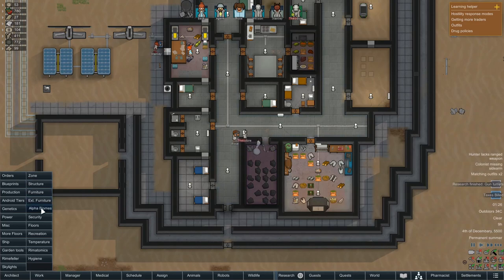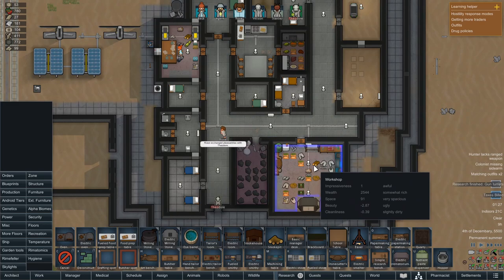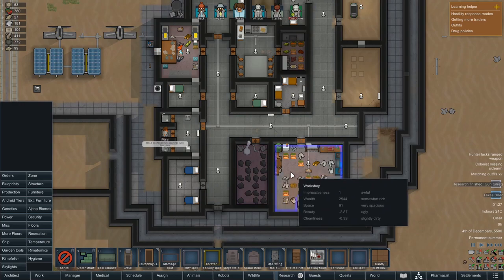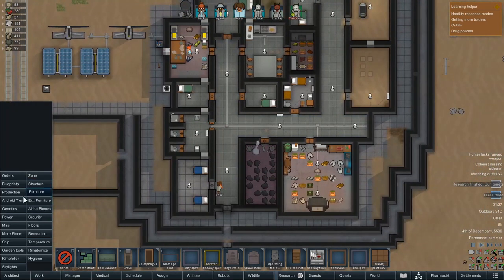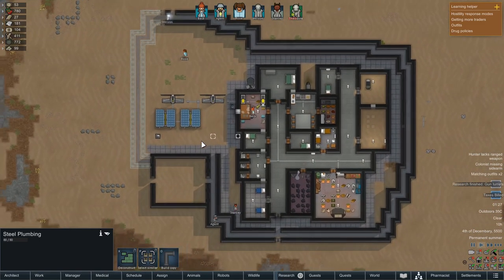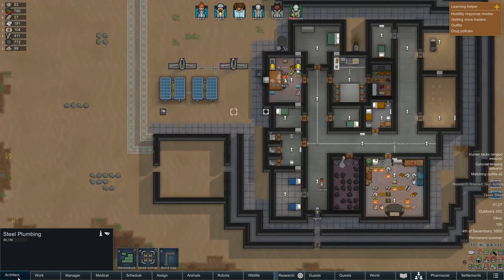Let's have a look at production. Let's go into MISC - I think it's in MISC. I am looking for the orbital trade beacon so we get ships come over and we can actually use them. I think I might have to research it - I thought it came standard with a crash-landed colony, but obviously not. We are definitely going to have to research that - so that's another thing we need to get done.